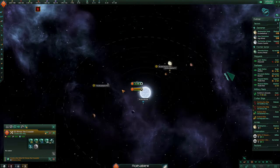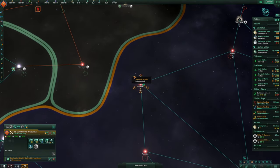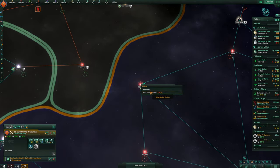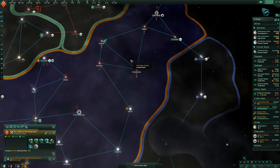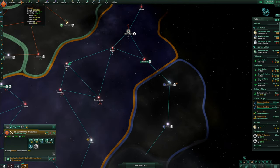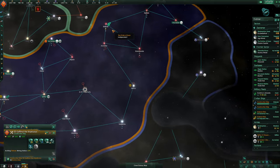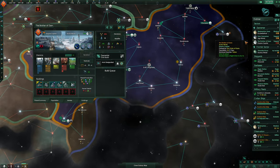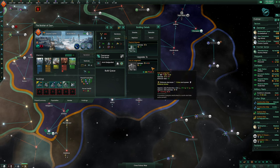Let's just build the mining stations here — only 75 minerals for that, that's pretty good. We've got so many alloys and so much energy. We've got a lot of things. Start building some more stuff. We can upgrade the precinct house to a Hall of Judgment and upgrade this to a planetary capital — I think we will do that.